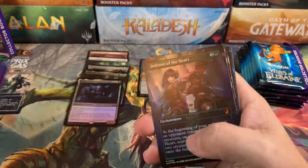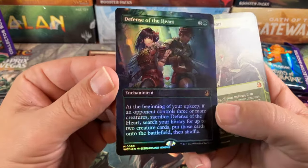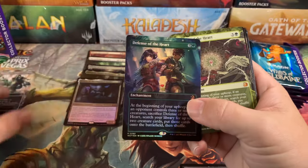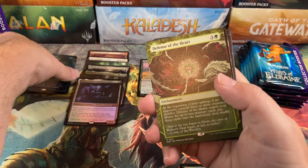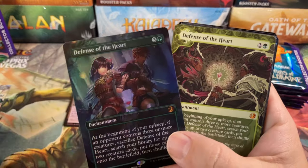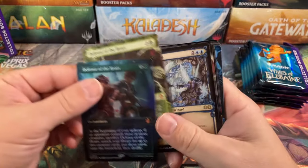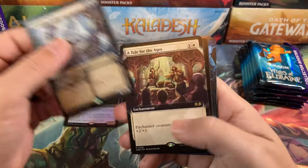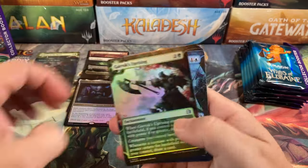Food Elemental, and oh — gorgeous! Defense of the Heart in the anime foil! Look at that, that's a pretty card. That's making up for it! And another Defense of the Heart right after — what is going on here? That's the kind of duplication you don't complain about right there. Twinning — twins doing twinning!